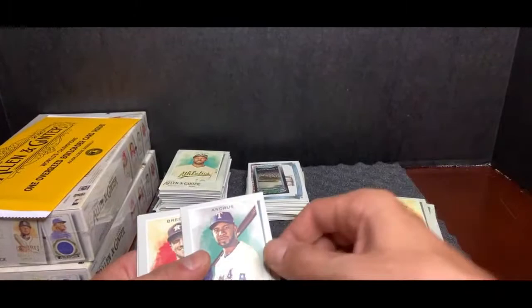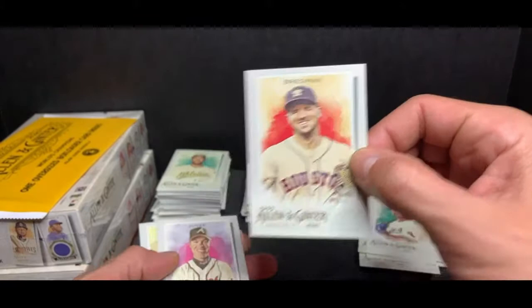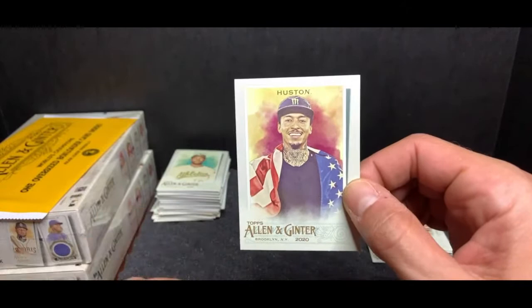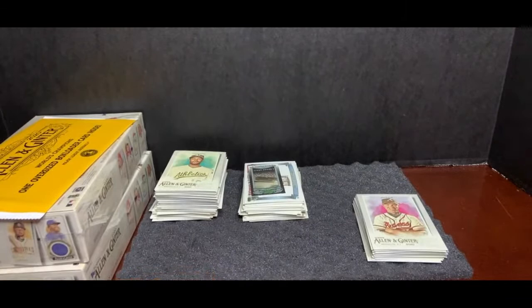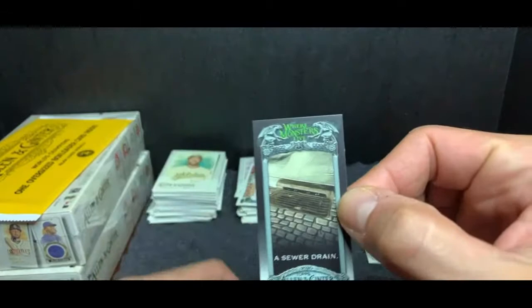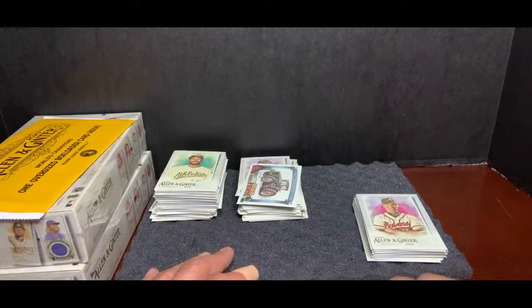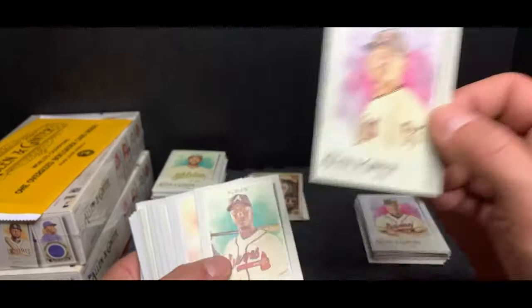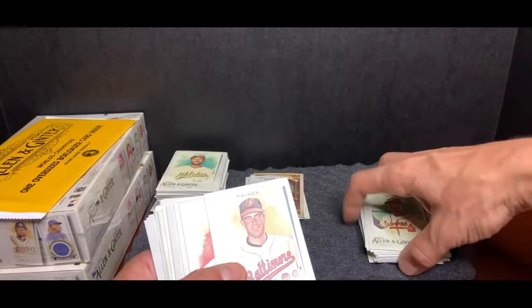Larry Doby, Cleveland Indians. Elvis Andrus, Texas Rangers. Alex Bregman Houston. Chipper Jones, Atlanta Braves. Nyjah Huston, another skateboarder — these are sweet, love the American flag, sick card. We have another unique mini card — this is called the Sewer Drain. When I read up on it I was like, this stuff will be very interesting. Jose Berrios, Minnesota Twins. Ozzie Albies, Atlanta Braves. Jim Palmer, Baltimore Orioles. Cole Hamels, Atlanta Braves. Nelson Cruz, Minnesota Twins. Another Miguel Tejada, Baltimore Orioles.